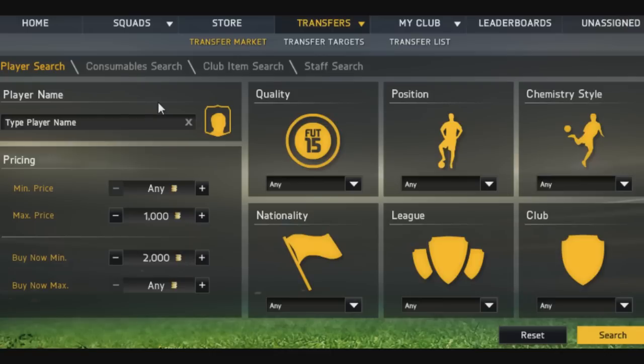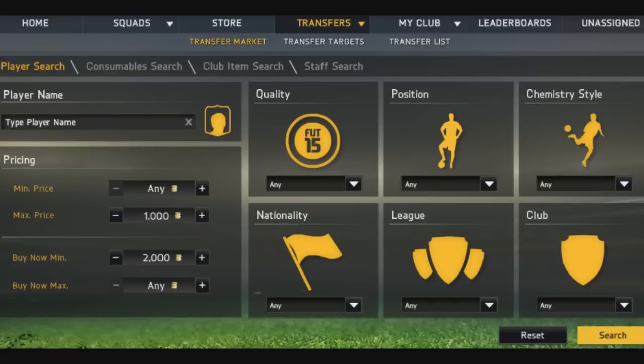This is the beginning method for everyone. At the start of FIFA, people have about 10k, 20k, maybe 30k — most people have about 5 to 10k. So I've got max price 1k and buy now min 2k. If you've got about 5k, put about 2k in and set buy now min around 5k to 6k. If you've got 10k, put like 3k in and then set buy now min at 10k, 11k, or 12k.